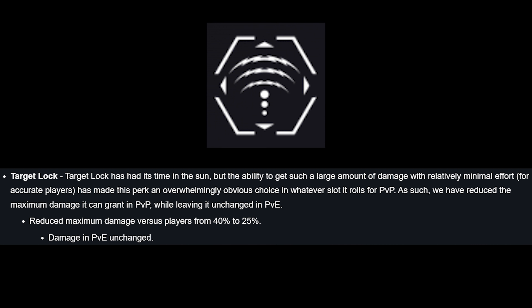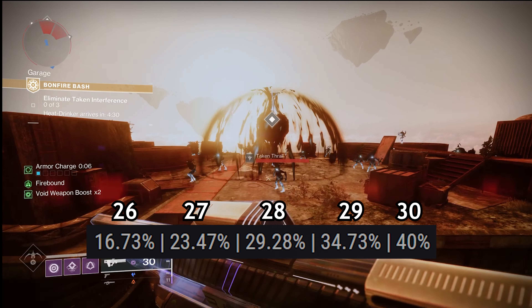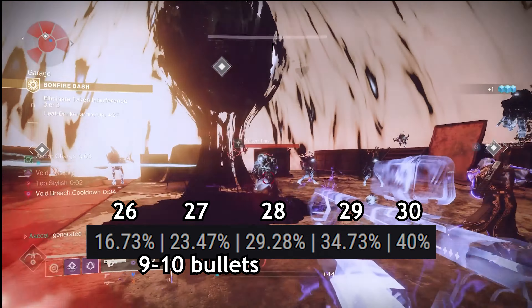Moving on to Target Lock, which has become an easy choice for consistency — it has seen its max damage buff at 5 stacks reduced from 40% to 25% in PvP only. This will obviously decrease stacks 1 through 5 as well. Since this perk is most popular on the Immortal SMG, let's look at that. Initially before the update, a headshot hits for 22, increasing to 26 after a few bullets — about 16% for one stack — and right as we score a kill it increases again to 27. Since I don't have an Immortal with Target Lock and good column three perks, I'll be using Rapacious Appetite, also an aggressive frame SMG.